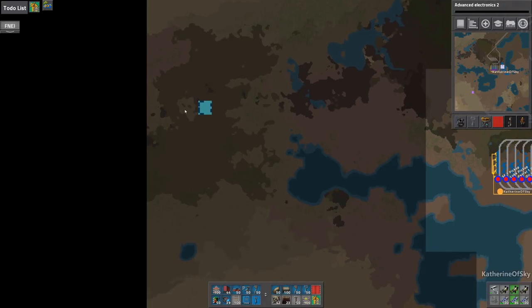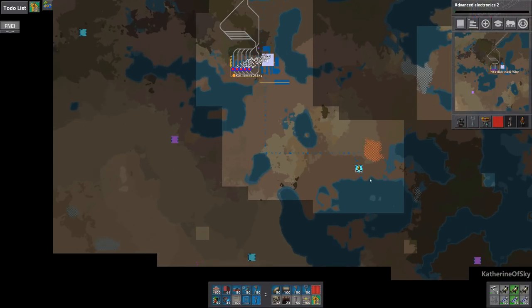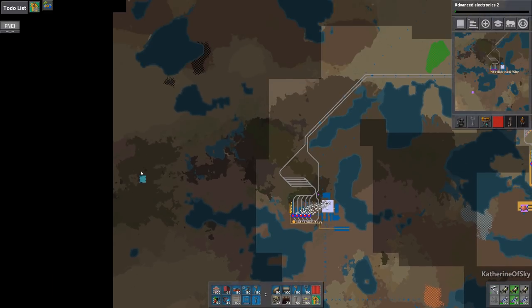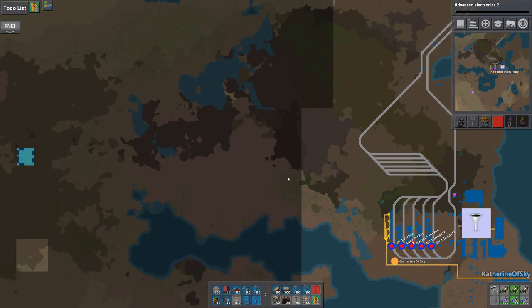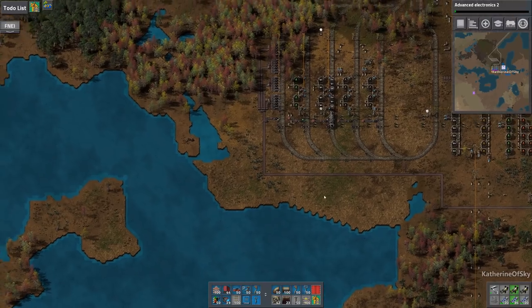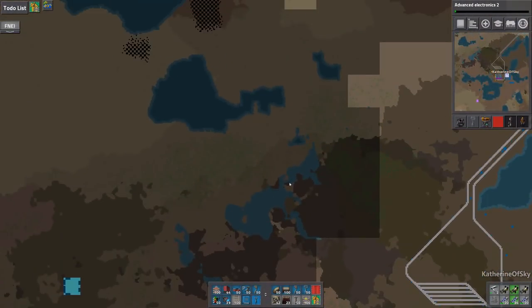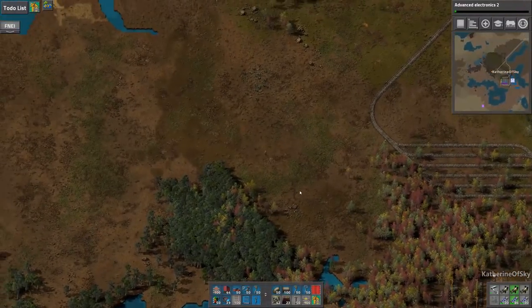We have an additional problem: this is quite far from water. This one we were kind of lucky — I didn't even think about that. This one was very close to the water. But in this one, we're going to have to travel a little bit, unless there's some on this side. We'll explore just a teeny bit for that.